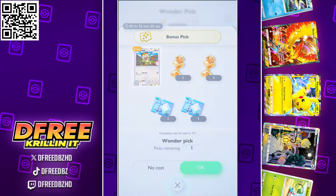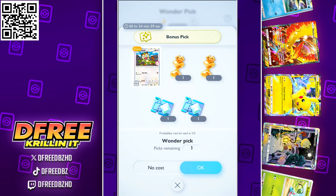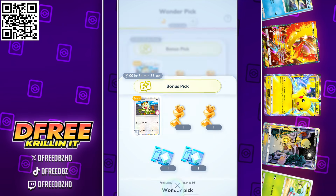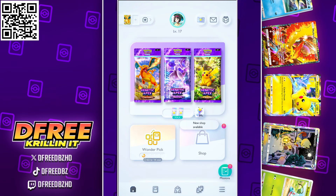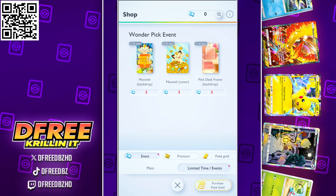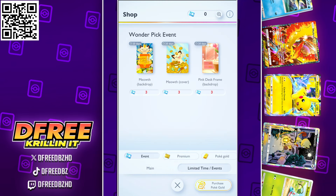Go ahead and get them — you have a ton of time to do that. We also have the wonder hourglasses, which you use for refilling your wonder picks. Then you have these event shop tickets. Getting those event shop tickets from the wonder picks is cool because you can go into the shop and then go to limited time events.